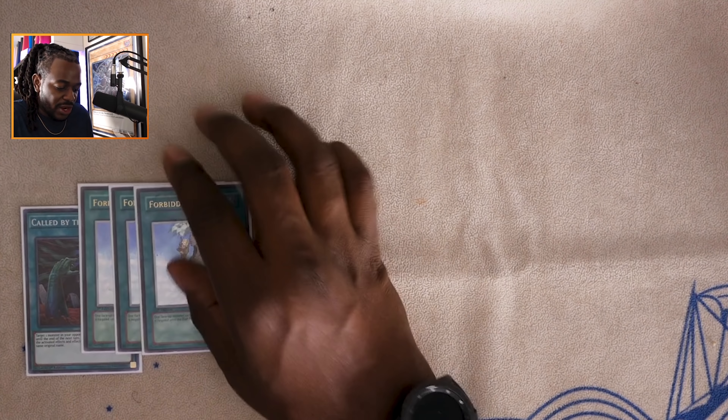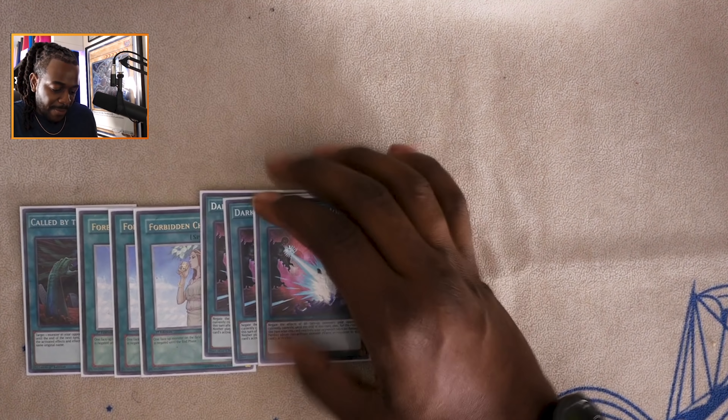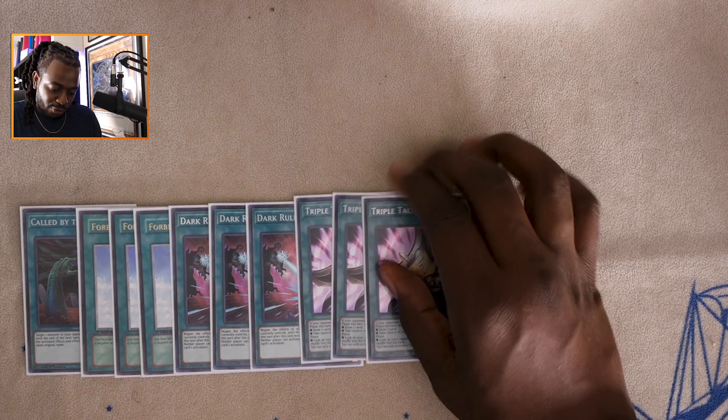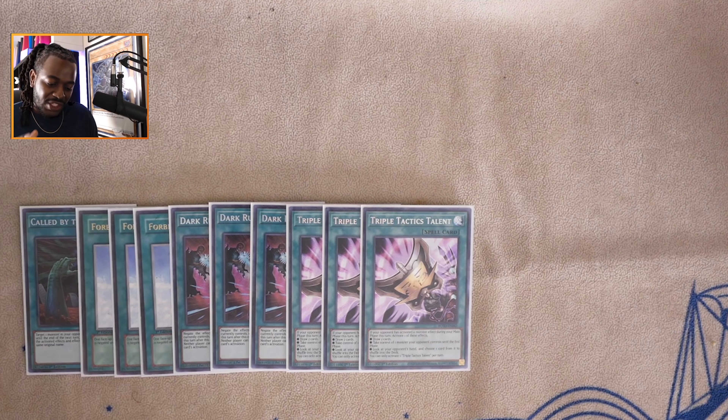Three copies of Pot of Desires — the freest card in this strategy. It's just crazy how you can activate Pot of Desires and essentially lose nothing. You should already know Desires is the best draw card of all time — it's better than Pot of Greed. Since this deck is built to go second, I decided to play really good blowout go-second cards. Earlier we were playing hand traps, but I dropped them in favor of cards that allow me to break my opponent's board.